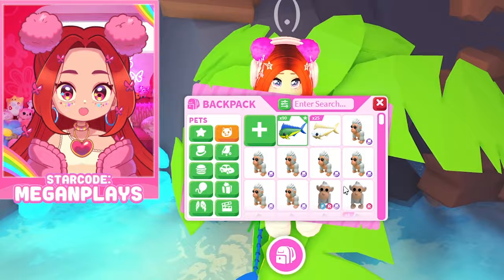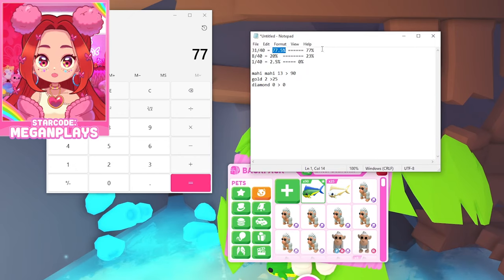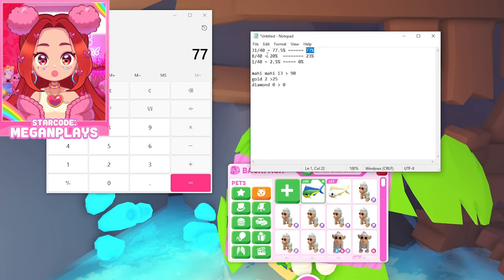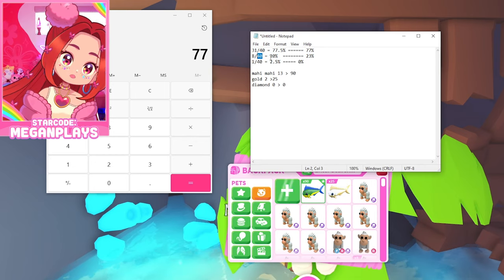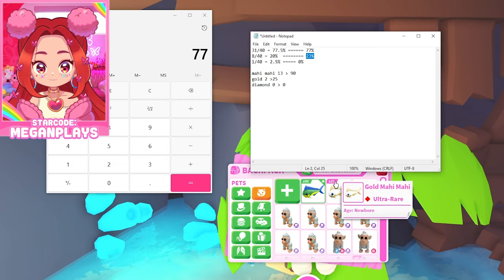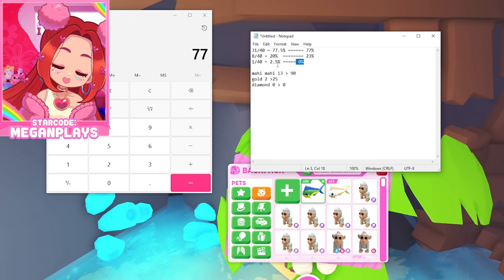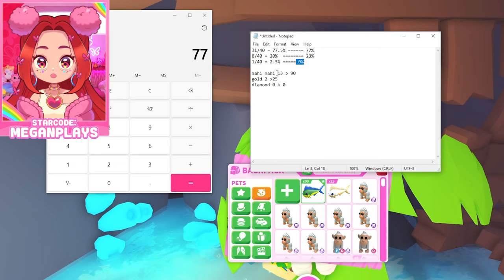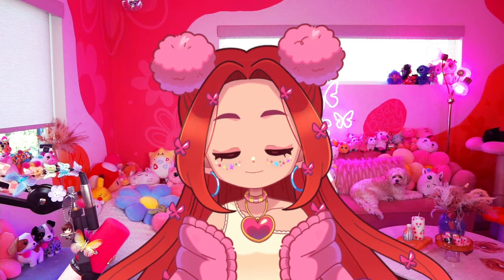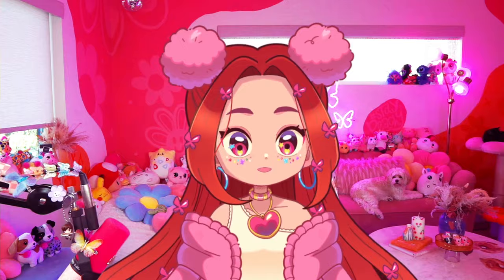Let me do some quick math. Here's my spreadsheet. For a 77% chance we ended up with 77% regular Mahi Mahi — that is very good. For a 20% chance of the golden we ended up with 23% golden, which is also pretty good. But that leaves us with 0% diamond Mahi Mahi. I'm going to open up 100 more off camera and let you guys know what we get.